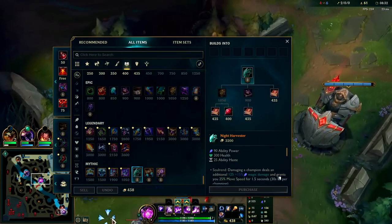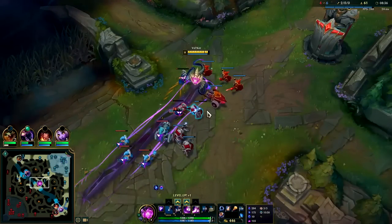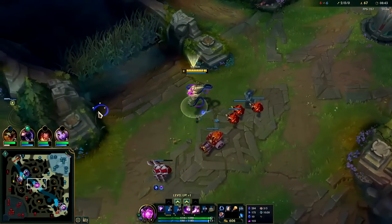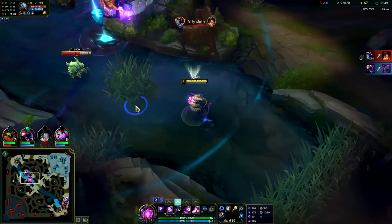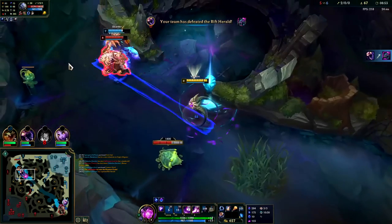I don't think you normally go Night Harvester but I have seen good results out of Riftmaker and Rocket Belt as well. If your team's super engage-heavy like maybe a Malphite and they can tell they're going to struggle with dive, a lot of times Rocket Belting in can help your team a lot.